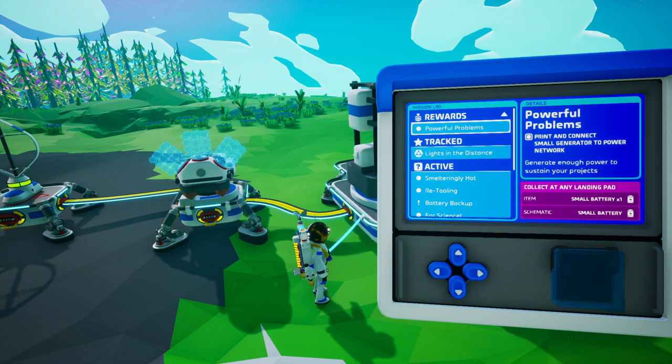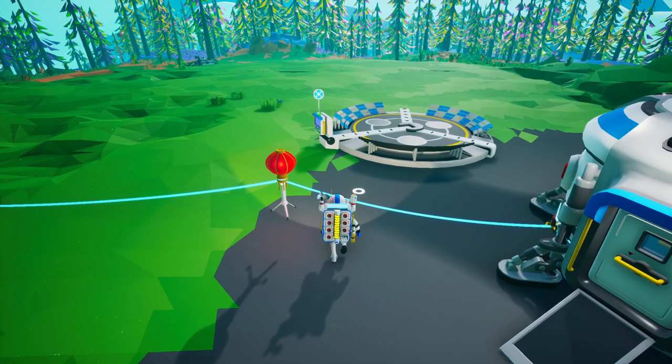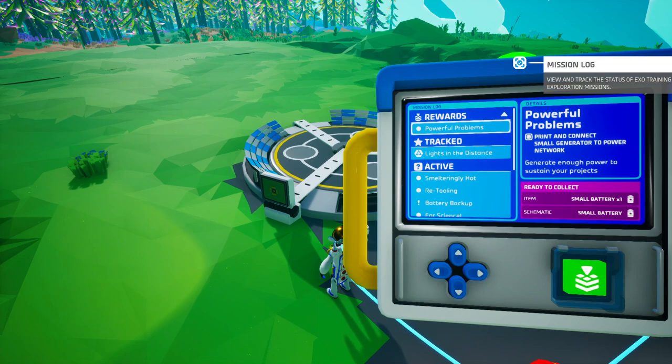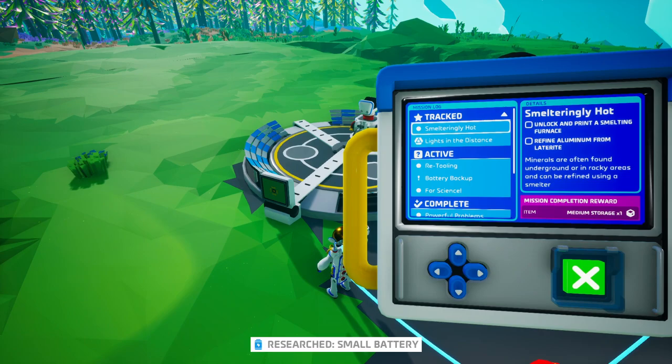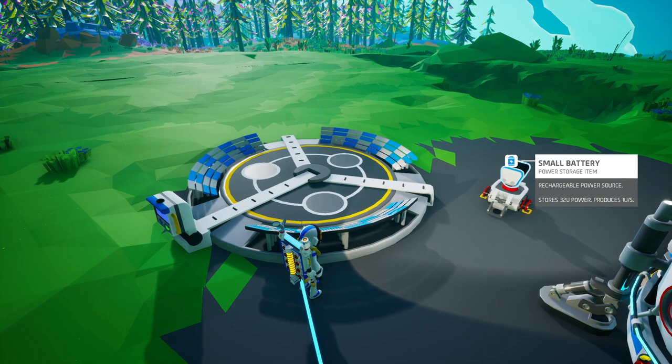The mission was 'Powerful Problems' — print and connect a small generator to the power network. We get a small battery and the schematic for a small battery as a reward. That's really cool — we can hook the battery up to the turbine so that when the wind is on we generate and store extra power.